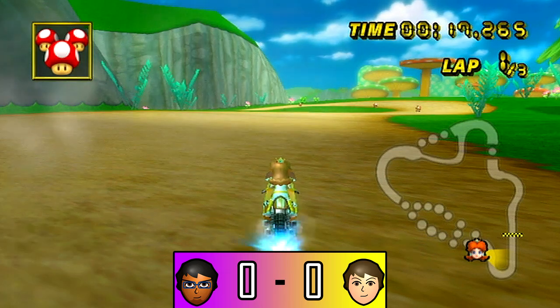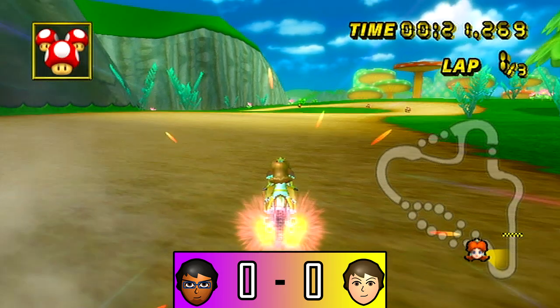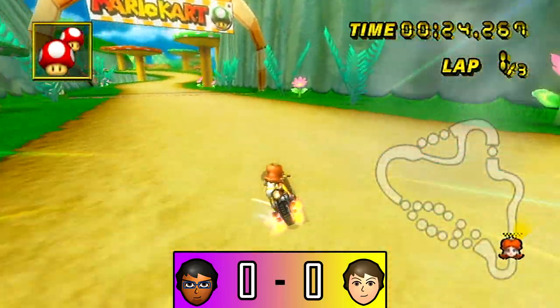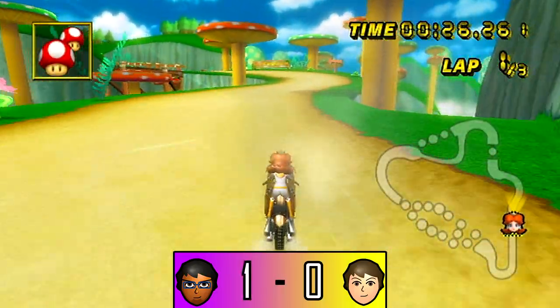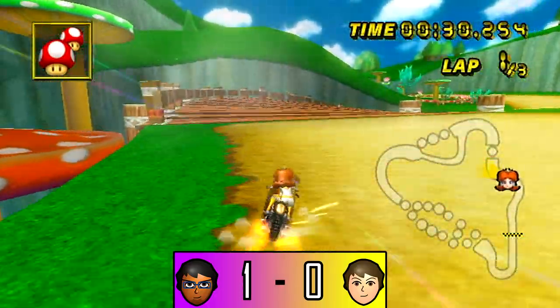Level 1, we got the Mushroom Gorge Gap Jump. I think this is a pretty simple shortcut — I'm gonna just go right for it. Pretty simple, probably the easiest one. And we made it! One point. Good stuff.